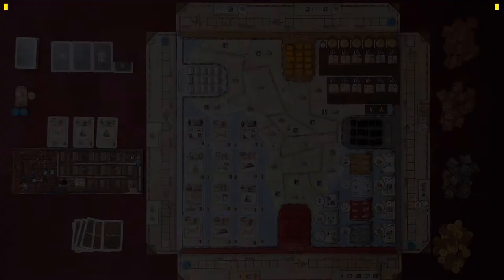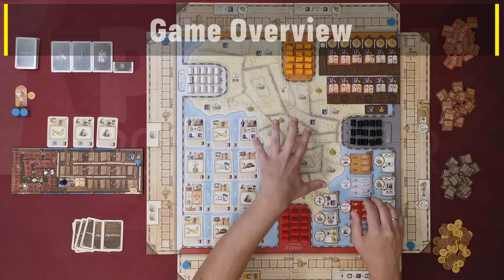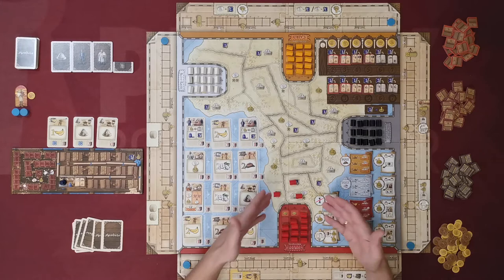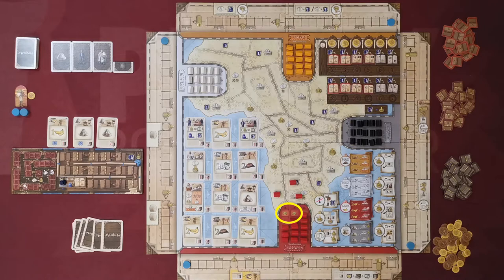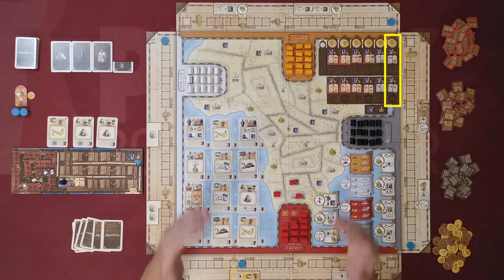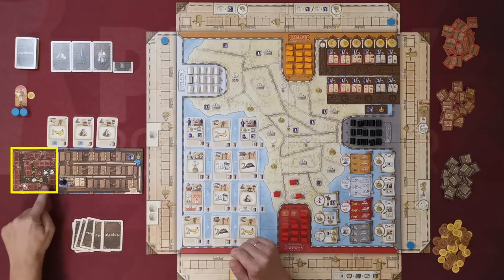On the board of Mombasa we see a map of Africa as well as four of Africa's major chartered companies. These companies don't belong to any specific player, but all players will be expanding them by placing trading posts from their home region, revealing coin symbols. Players acquire shares mainly by forwarding their marker in each company's track. At game end, each player multiplies their shares by revealed coins to earn victory points. Players also gain coins from advancing in the diamond track and bookkeeping track.